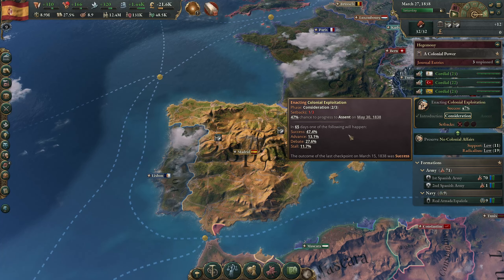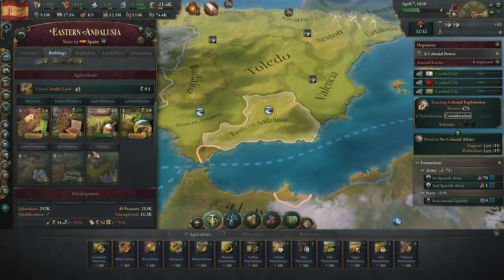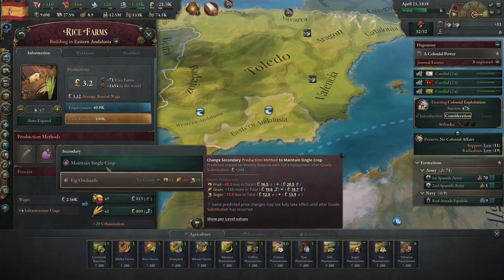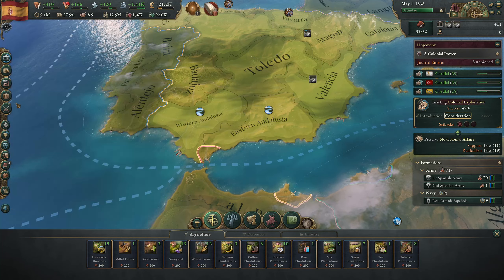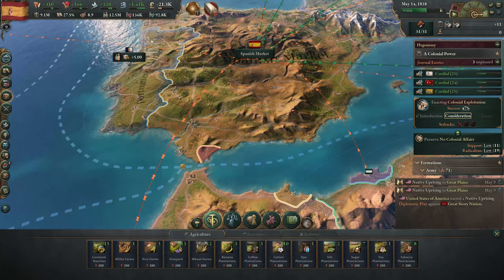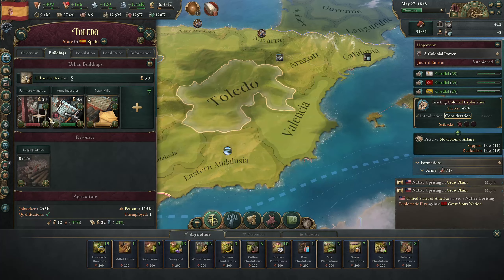Hopefully nothing too bad comes from Great Britain's rivalry. We've entered the consideration phase for colonial exploitation. Looking at some of these buildings to see if there's anything we can do to balance their income - single crop could lower the price of grain. I think we now have a surplus of grain, so we'll just leave that as single crop for right now.